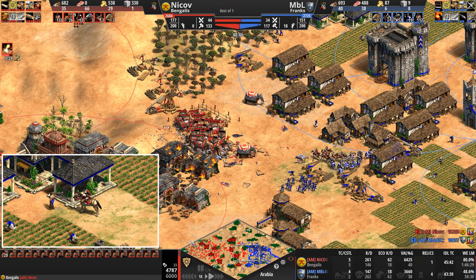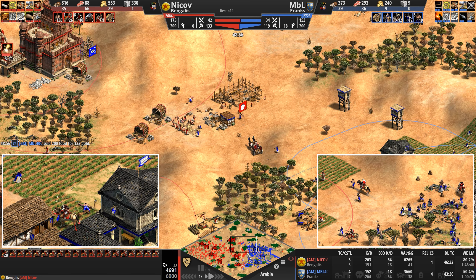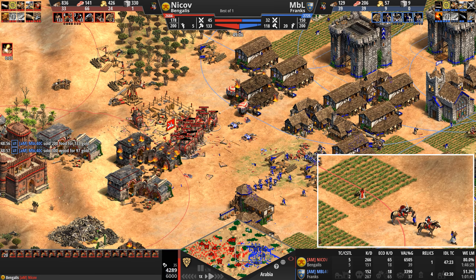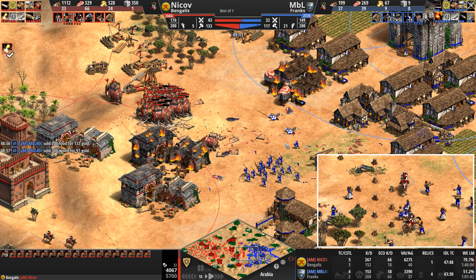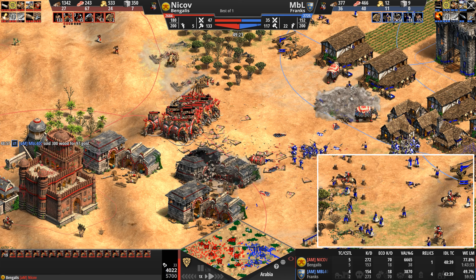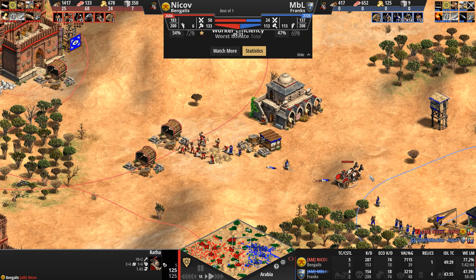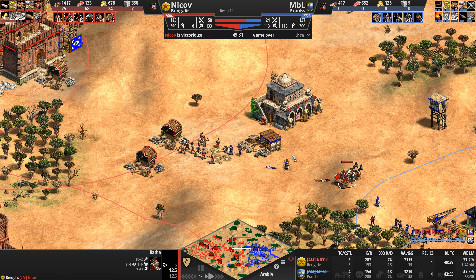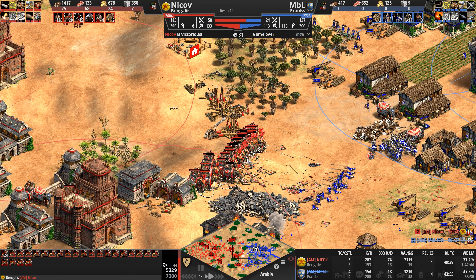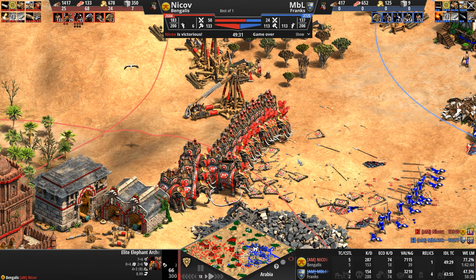More action everywhere on the map — to the north, to the south. But again, we are firmly focused, eyes glued to the center of the map. 32 army supply, 247. Our Frank is being starved of resources with all of these side attacks — he's trying to mine gold but the Ratha is being so annoying. Our Bengali pushes. You've got to get your opponent off the high ground if he's got this unit — all of a sudden 11 attack becomes 13 or 14.